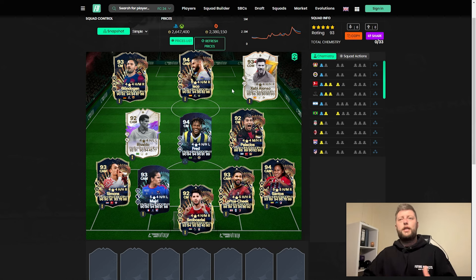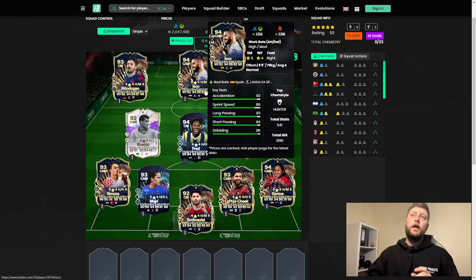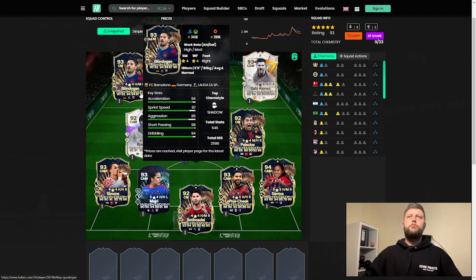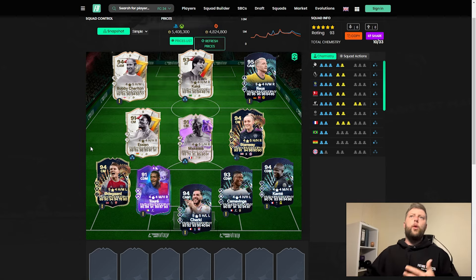They are cheap enough now where you can throw them in - put a Xabi Alonso with a Fred, Loftus-Cheek, go further up into a Foden, they'll complement each other. Icons and heroes will be the focus I imagine in the Euros and potential Shapeshifters, and back into Footies - right now it's all about the Team of the Season players. Isco - I thought was a great rating increase, 94 now, pinged pass, Traveller, Technical, five-star skiller. Gundogan - great center-mid card with Anticipate playstyle. For a box-to-box I like a defensive playstyle, then passing like tiki-taka, incisive, long ball, plus a running or shooting-based playstyle.